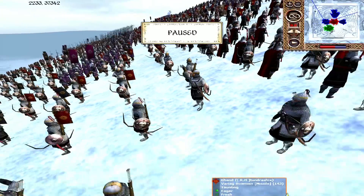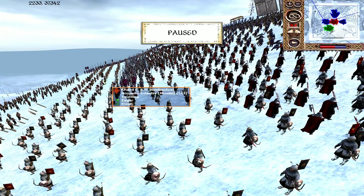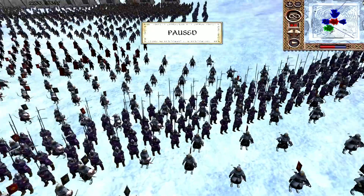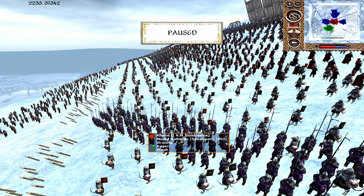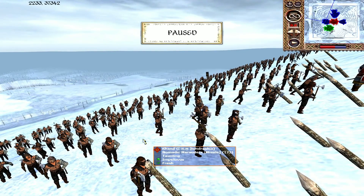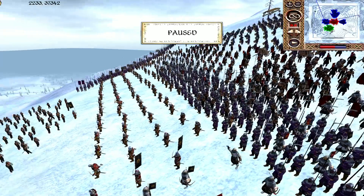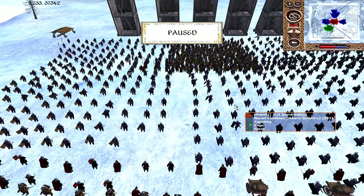Several units of Variag Bowmen on the attack — exactly the sort of archer you want because they've got a shield, decent armor, and they're not very expensive. They're here to whittle down the defenders and force a response. Nurad Halberds as well — the phalanx is going to be the most useful thing there, since all of the elven factions on defense could bring pikes. The Nomadic Marauders are axe throwers — damaging against just about anything in the right position, but very low armor. More halberds and some Nomadic Infantry, very similar to the Variag Bowmen.